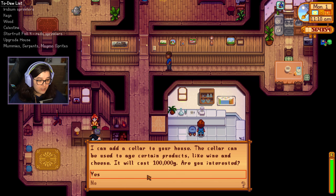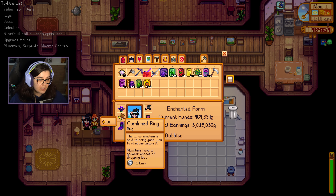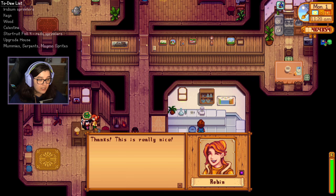It's just a straight hundred thousand gold and no materials. Thank you for your help there Robin. Do I have any gifts on me for her? No I don't — okay that's not ideal. Oh she likes salad. You can have a salad — here you go.